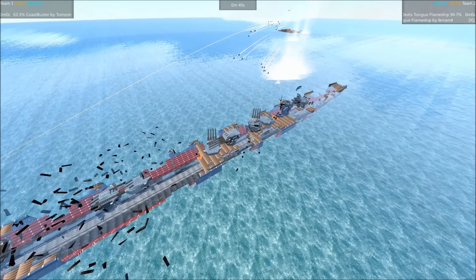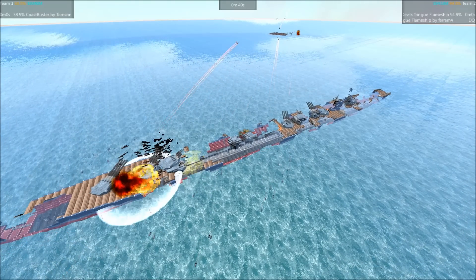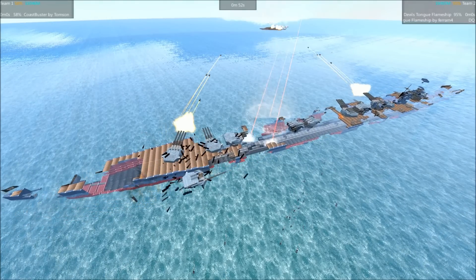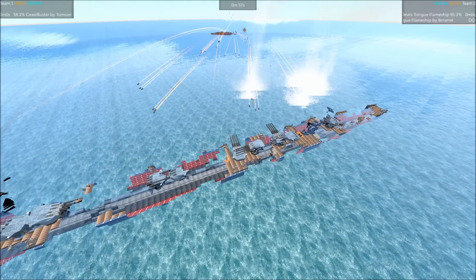Nope, there are just too many shells, and they spread out over too large a distance, because they each seem to have an individual target — they probably have separate AIs for each weapon. So the shells just spread out all over the ship and just annihilate it.